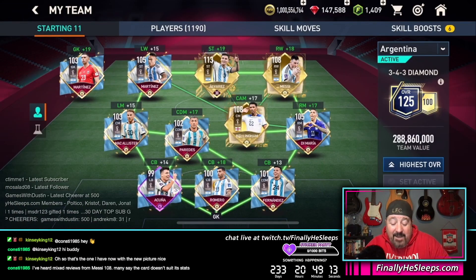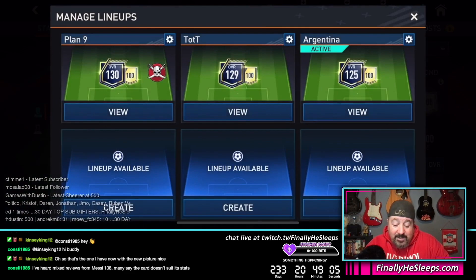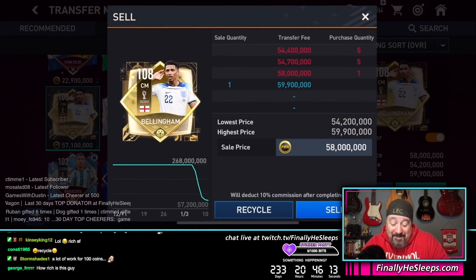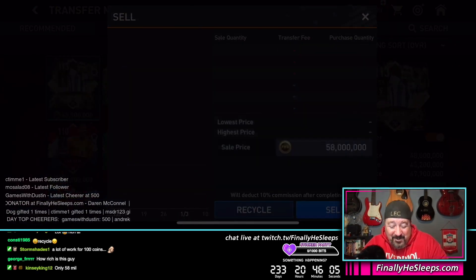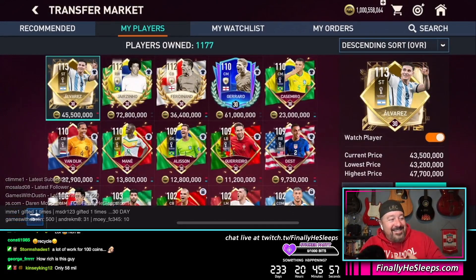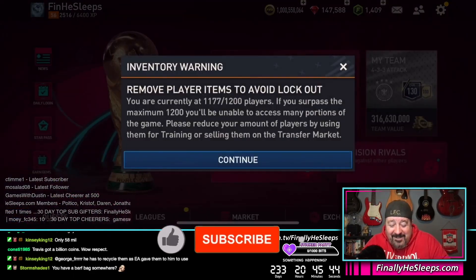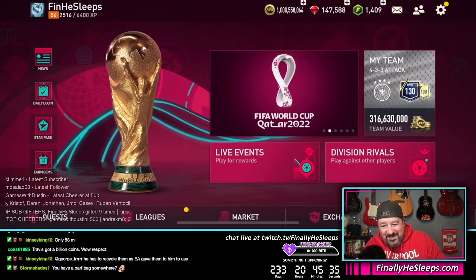Big thanks to EA for letting me borrow the players to use for this. It is now time to dump the players — this is always the funnest part. He's only worth 58 mil right now. We're gonna do it anyway — recycle, yes, continue, 100 coins. Oh my god, it just makes your stomach get so tight. I need a barf bag — so wrong!